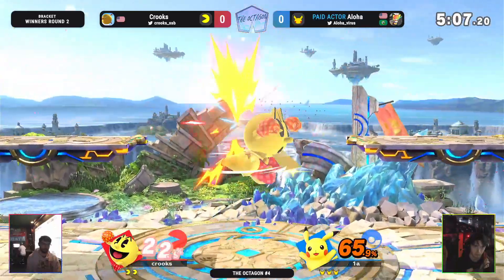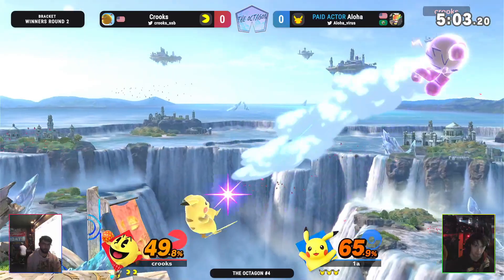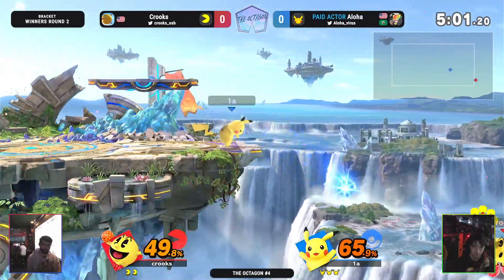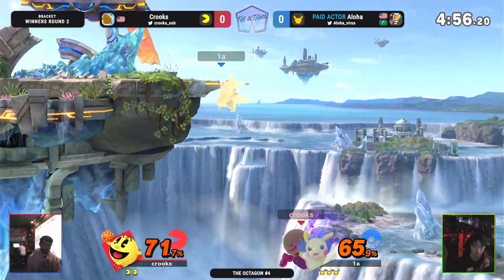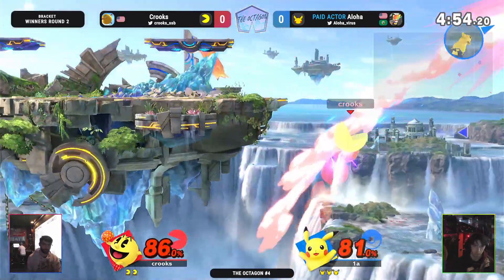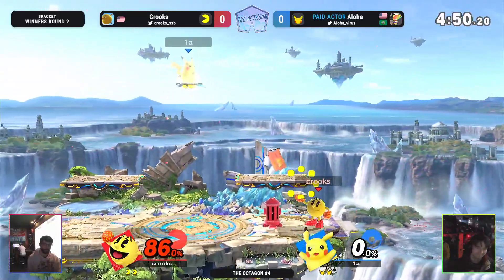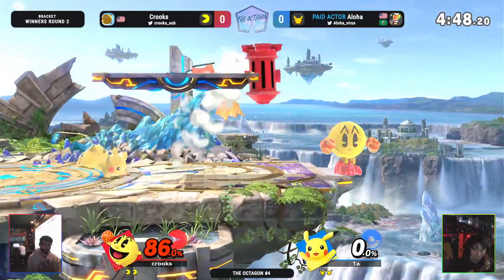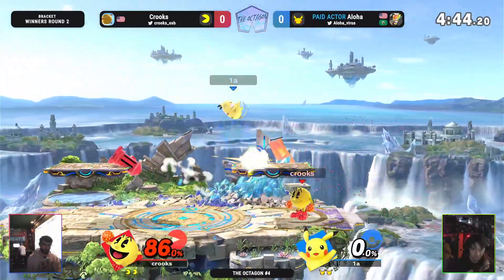Usually you don't see Pac-Man's recovery getting called out like that. Kind of running away with that lead now — maybe a repeat of last stock. What a reversal coming out from Crooks! We thought Aloha got that spike a hundred percent, but actually armors through it and sends Aloha into the blast zone.